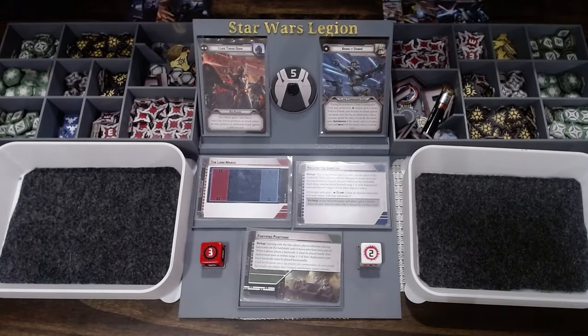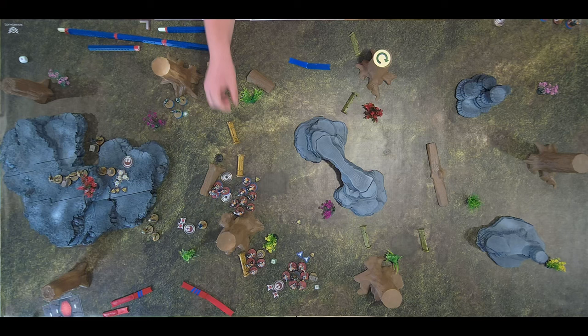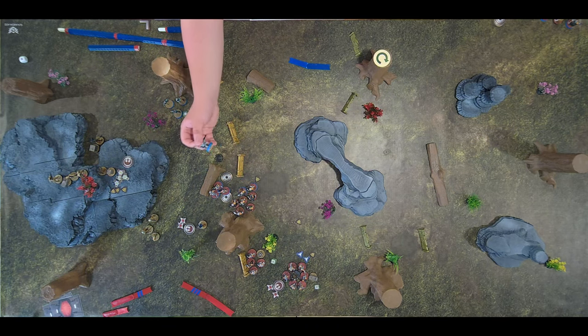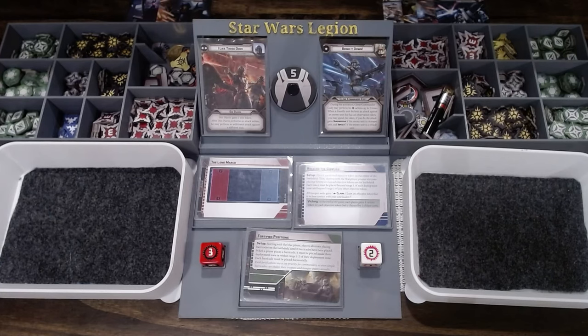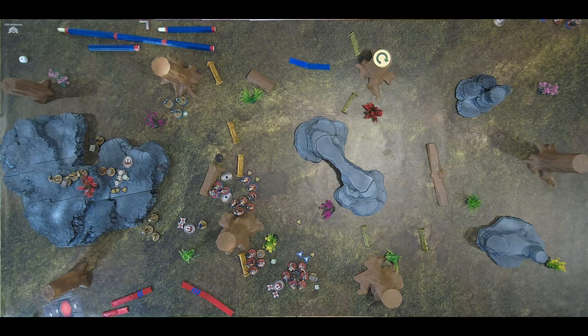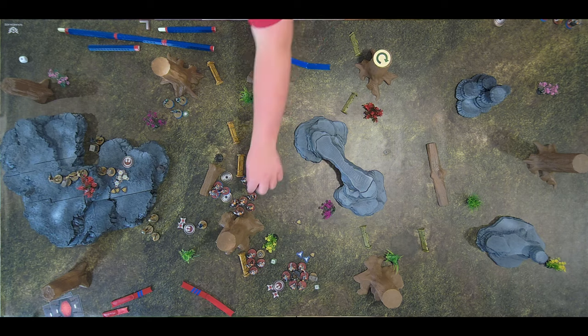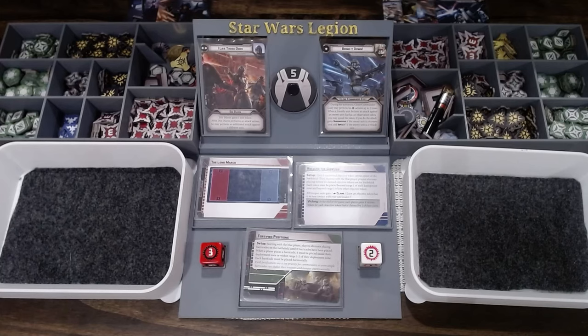Starting with the blue ARC Troopers — one, one. The other ARC Troopers — one. How about I just don't block anything. Force bubble — a little bit late for that one. And then one. Those clone troopers. These guys will move over and shoot at those Rebel Troopers right there with an ARC Trooper squad. So two — missing on red dice, my favorite. That one. Can't say POW anymore — POW's dead.